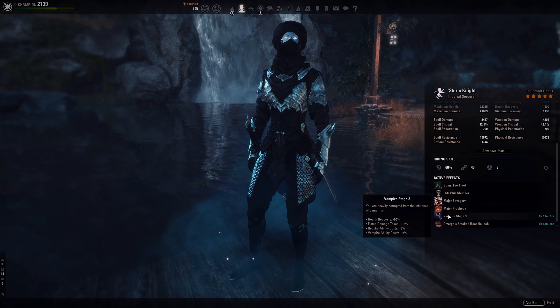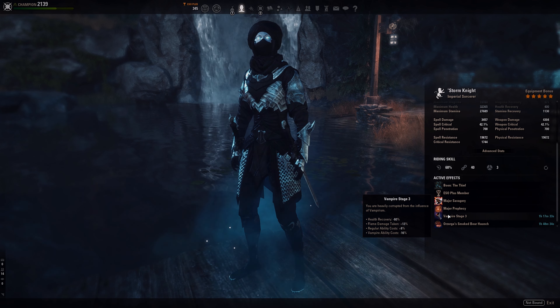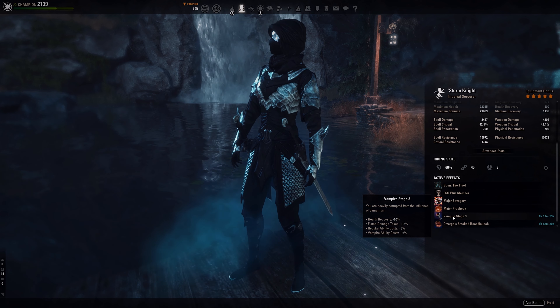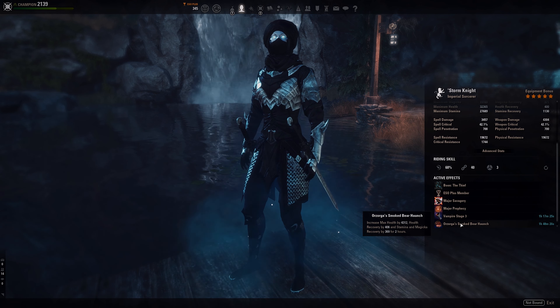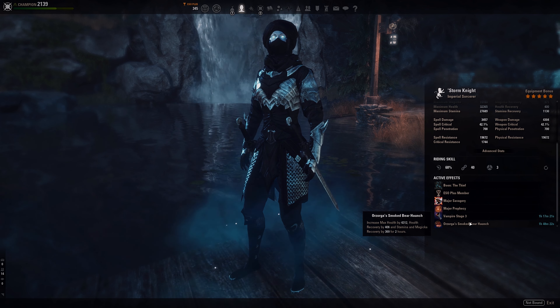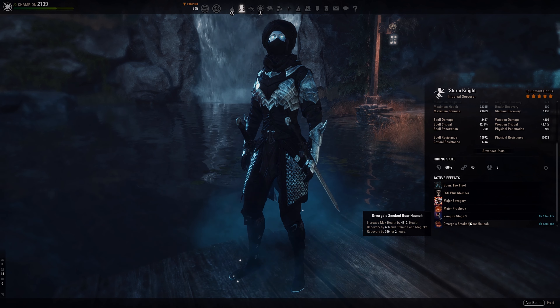We have Stage 3 Vampire for the Undeath passive — still super strong. I would recommend using it, but obviously you don't have to. It helps a lot. Sustain comes from Orzorga's Smoked Bear Haunch, which gives us max health, Stamina, and Magicka recovery — and we need both.